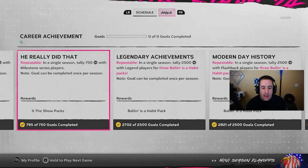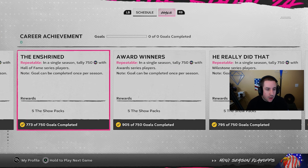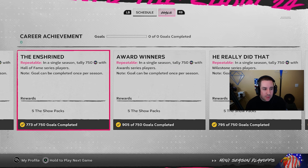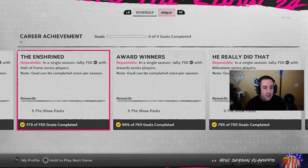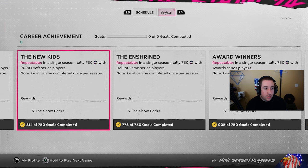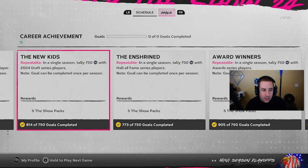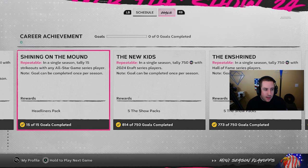Tally 750 with award series players. A little hint with award series and milestone - I only had hitters for milestones and awards. Tally 750 PXP with Hall of Fame series players, that's like the new Hall of Fame series we just got. And 750 with 2024 draft series players - if there are pitchers with draft series, just throw a starting pitcher out there a couple times and you'll get that done.